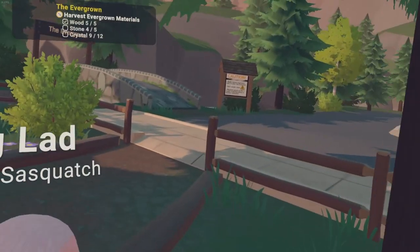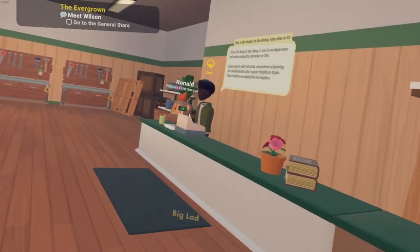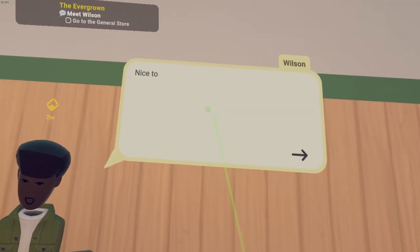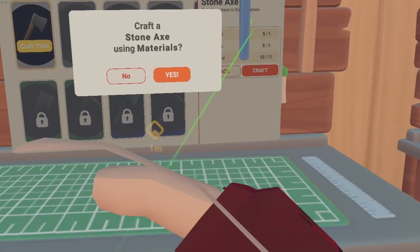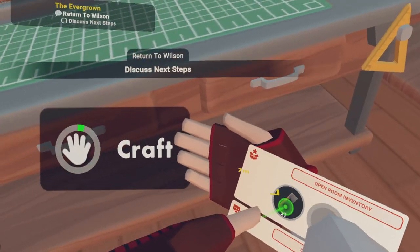I need to collect one more stone and one more crystal. Is this the general store, man? You got Ronald — and who's this? Wilson. Nice to meet you, I'm Wilson. Okay, craft this — Minecraft. Yes. Where is it? Oh, mad.